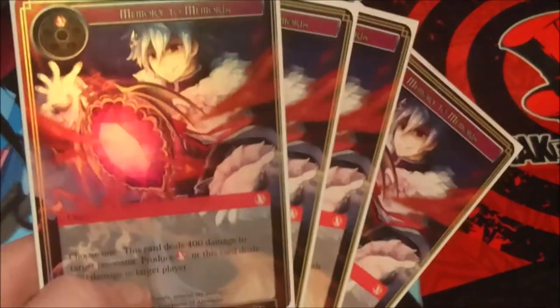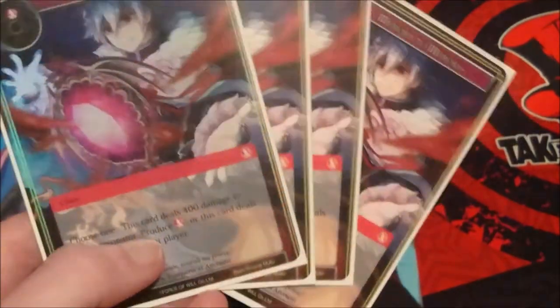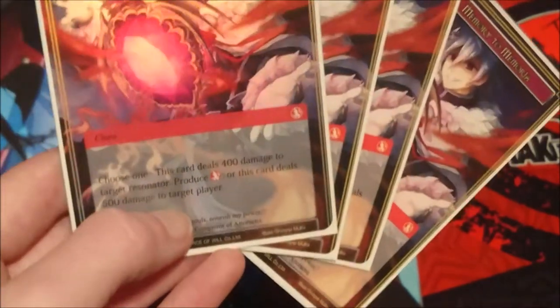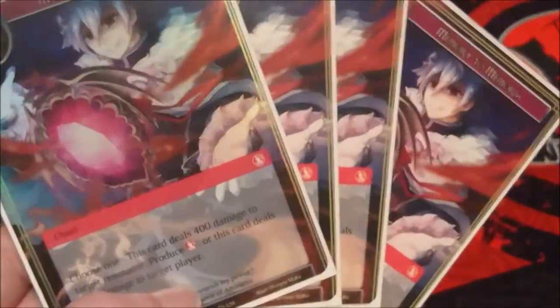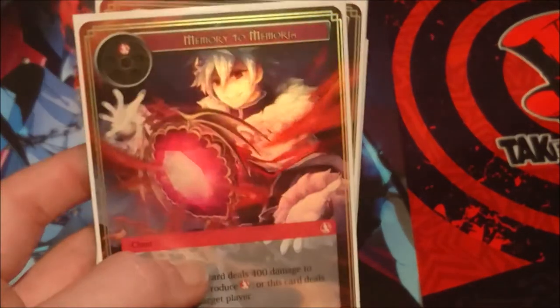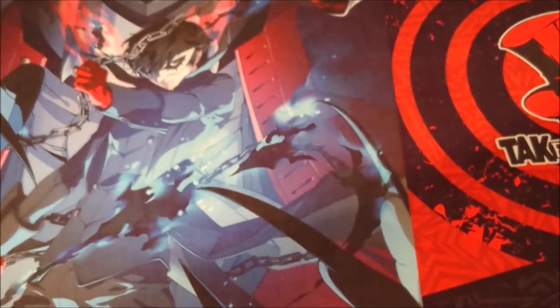Last but not least we have Memoria, one of the recent cards from Return of the Dragon Emperor. It's a one cost spell without quick cast — we choose one: deal 400 damage to a target resonator and produce a fire will, or deal 500 damage to target player. Ideally we just use the second effect to hit our opponent. Using four of these plus four Lightning Strikes is at least 4000 damage if our opponent can't cancel any of them.